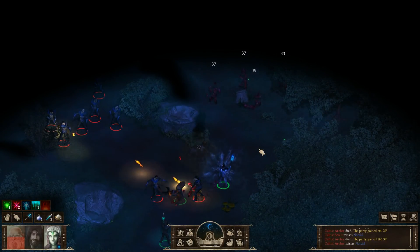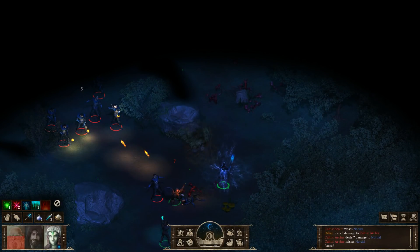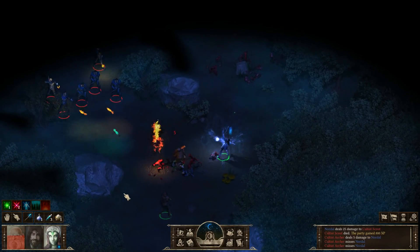That worked well. This group to the northwest would be nice to take out with another AoE spell, but because Black Geyser uses a slot-based spell system, I don't have any left.